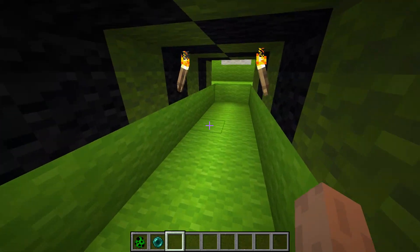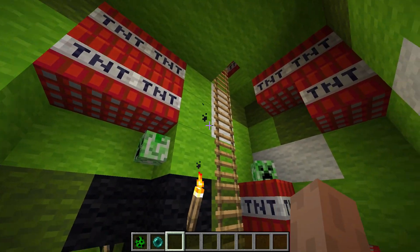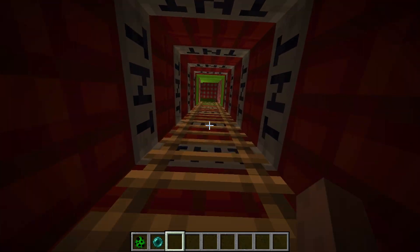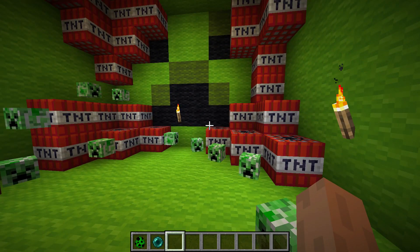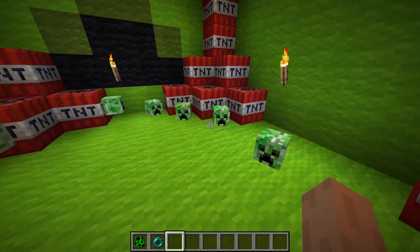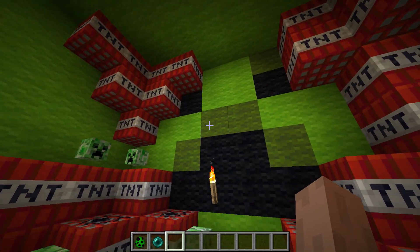That doesn't even matter actually. We go under here — there's some more TNT. There's so much TNT in here, and there's a ladder right here with TNT everywhere around it. There's even more TNT and we're at the head now. There's just a lot of creeper heads and so much TNT. Now I understand why it's so annoying when the creeper blows up — there's so much TNT inside the creeper.